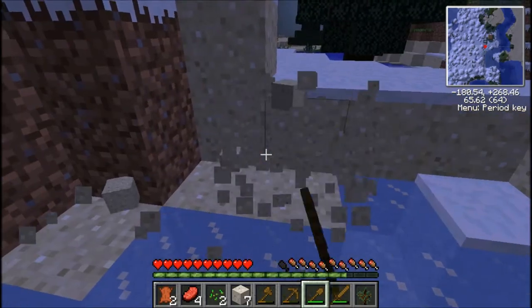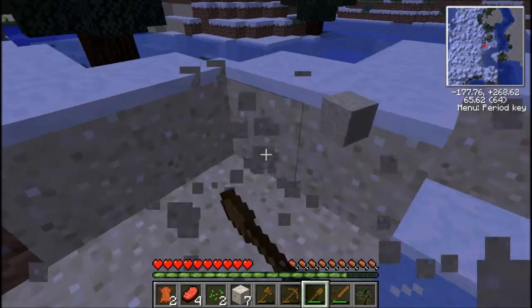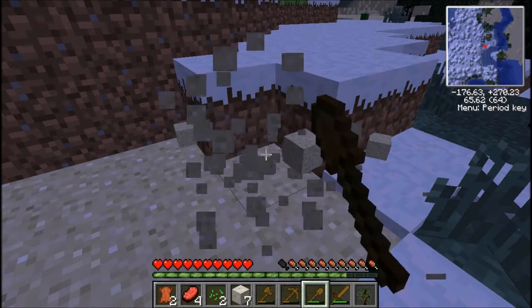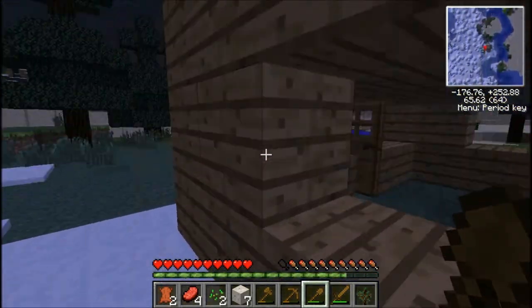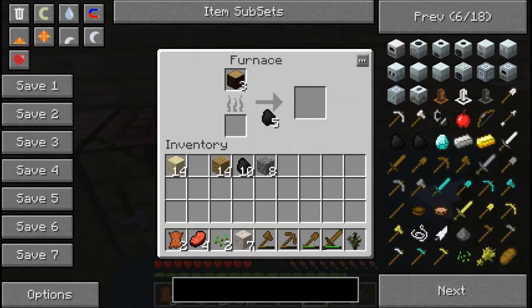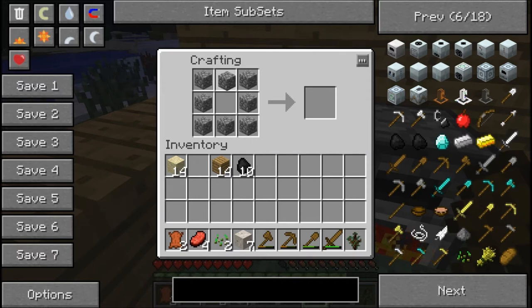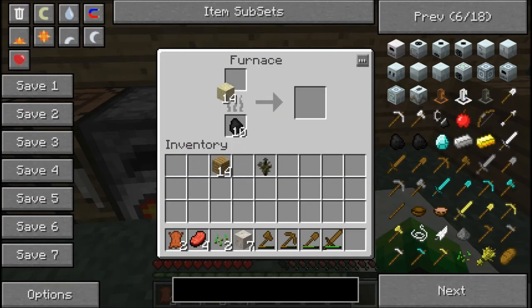Let's get some of this sand, we're gonna need it. If you get placed in the right place and get all the good resources, your first night shouldn't be too hard to build something of this nature. It's just location of spawn. I saved the coal, which is a good idea. Now we can actually get another furnace going and get the sand going.